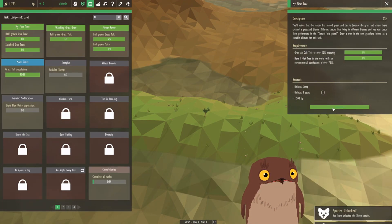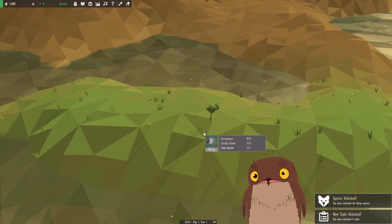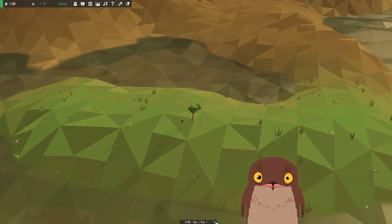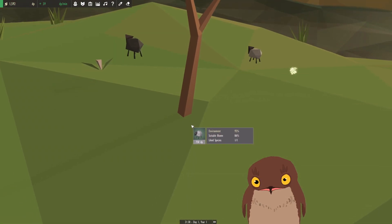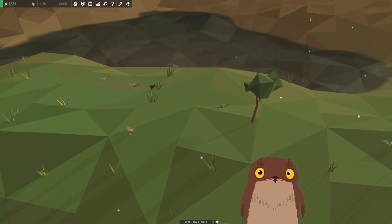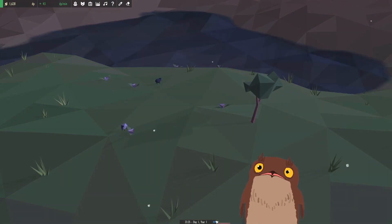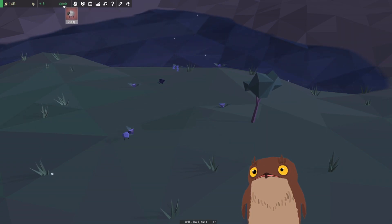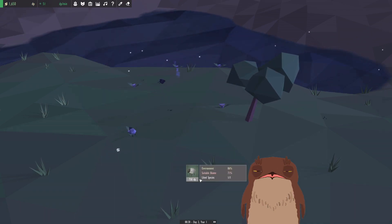So now we've got a tree and we have our first creature on the sandbox. We've got two little sheep here. Look at their little triangular - their tetrahedral heads. Yeah, I know that word, I think I used it right. And the great thing about animals is what they do is they give you what's called DP, which is your currency for the game.